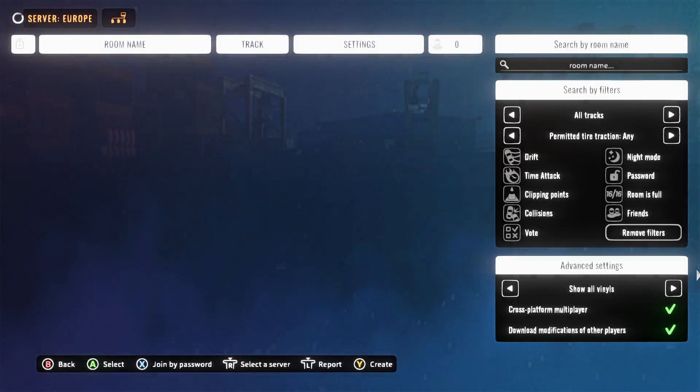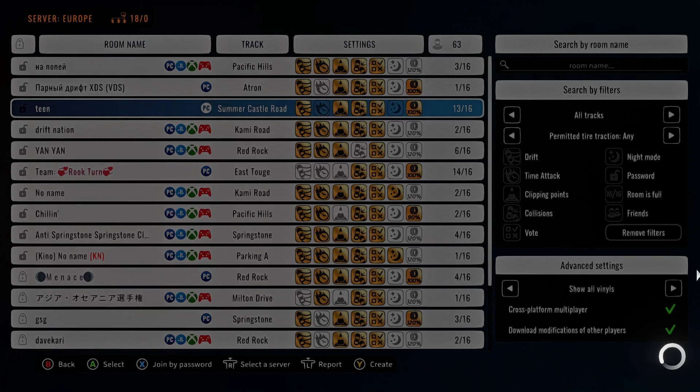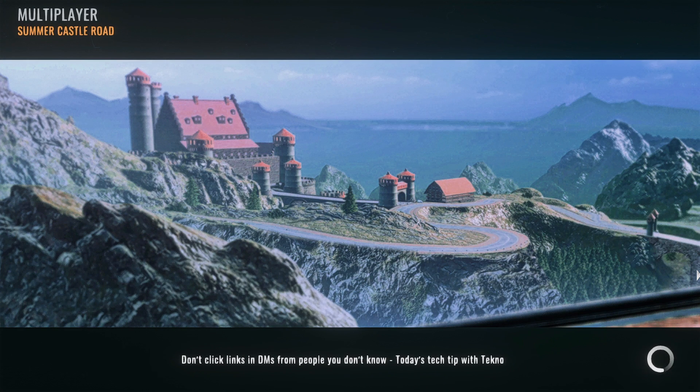I'm going to head into an online session and see if I can throw down some lines and show you guys how good this car is. We got a Summer Castle Road lobby at 100 adhesion — this is perfect. I know some of you guys probably haven't seen the new Summer Castle Road or the new car, so this is literally perfect — new car, new map, let's get it.